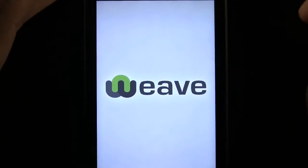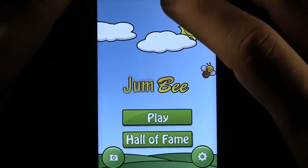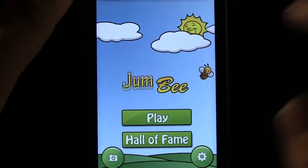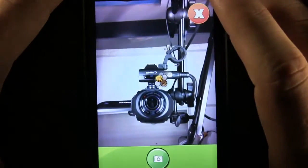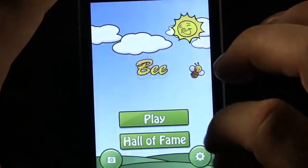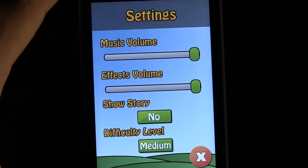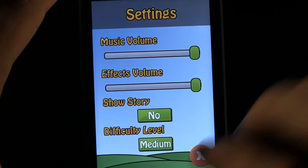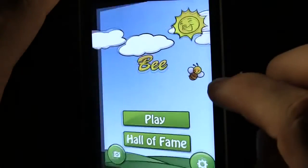We're going to go ahead and open this up. Once this starts up, we are going to play as Jumbie. We can go into our settings button and change the music volume and the effects volume. We can have the story on or off and the difficulty level between easy, medium, and hard.